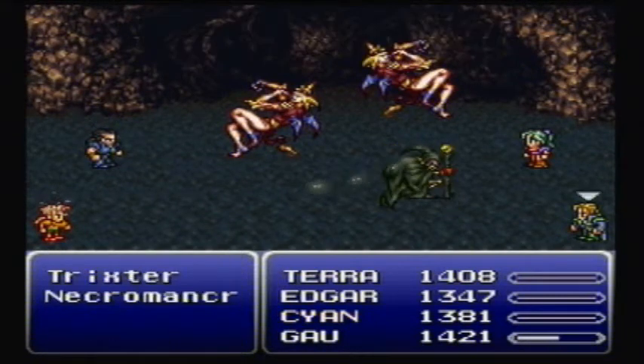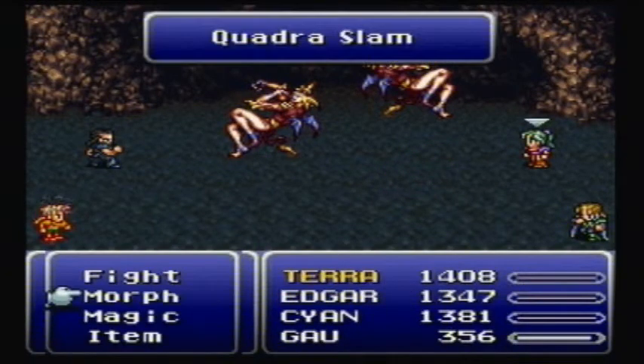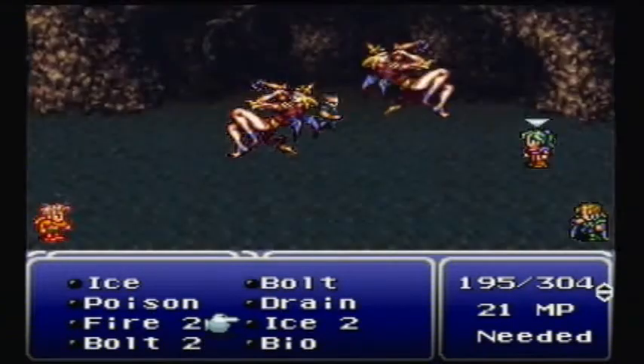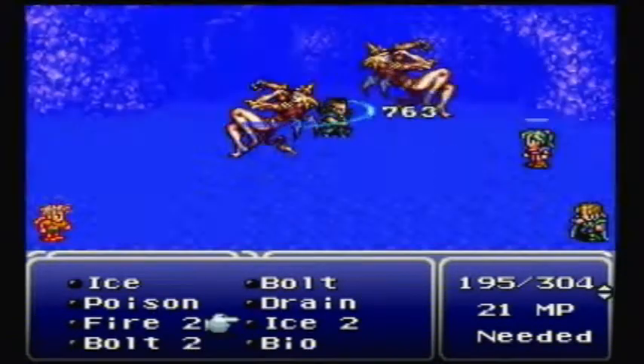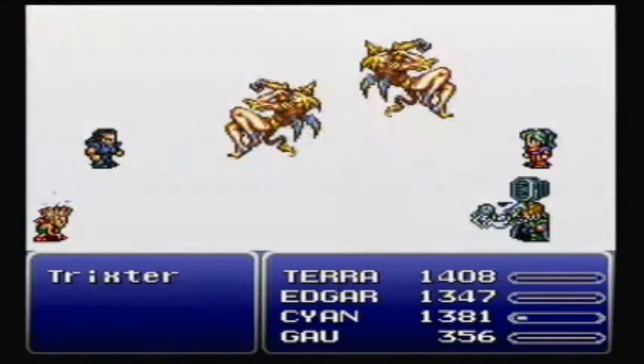I wish Cyan were more useful. At the moment Edgar isn't even that useful either. In this party, Gao and Terra are the powerhouses of the party.